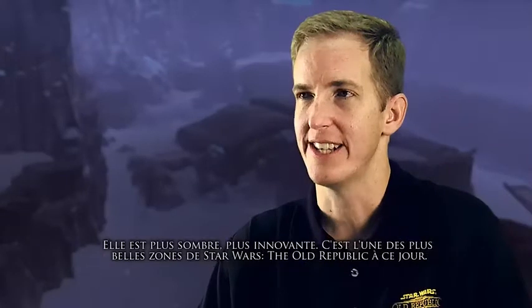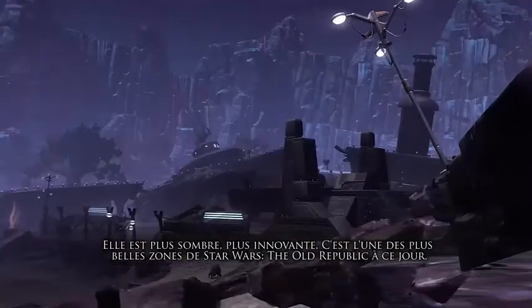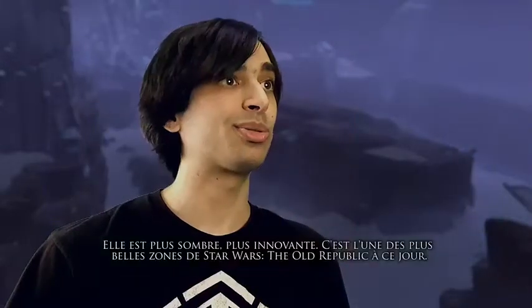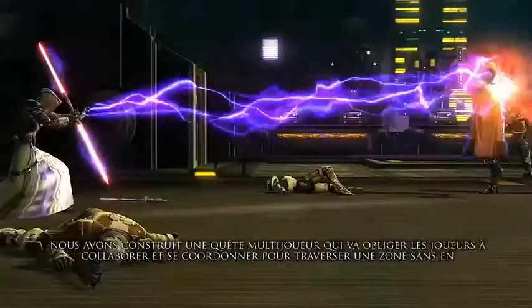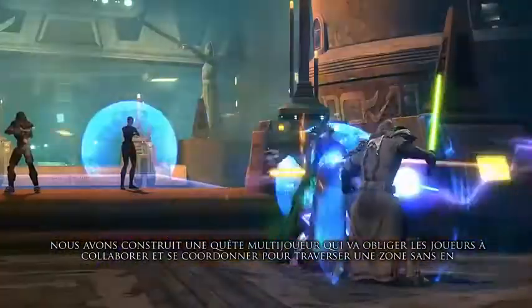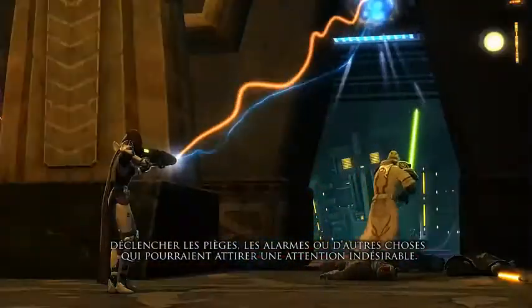It's darker, it's edgier. This is one of the coolest looking areas in Star Wars: The Old Republic to date. In the Section X heroic quest, we're actually trying out some interesting new mechanics in terms of building a multiplayer quest that has players working together and coordinating to move through a space without setting off traps, triggering alarms, or doing other things that might attract unwanted attention.